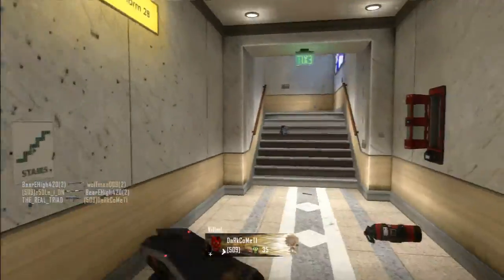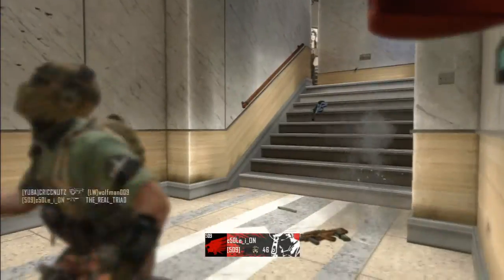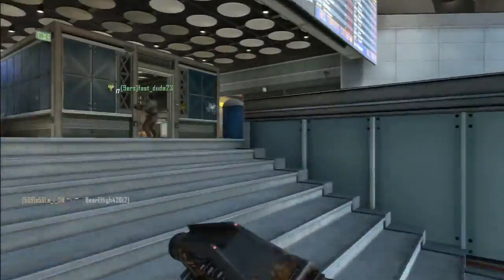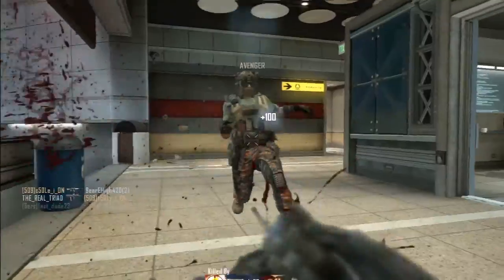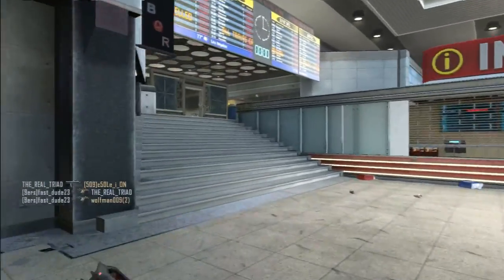Quickdraw handle — not necessarily needed, because with this gun you don't really fire using aiming down sights, so I don't recommend the quickdraw handle. FMJ — as most submachine guns shouldn't be firing through materials anyway, FMJ is not needed and not recommended.